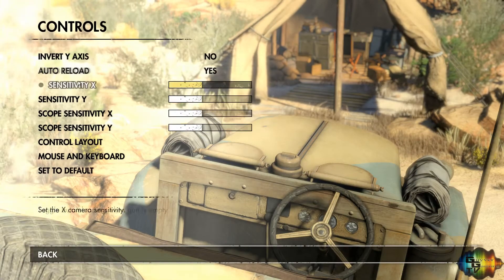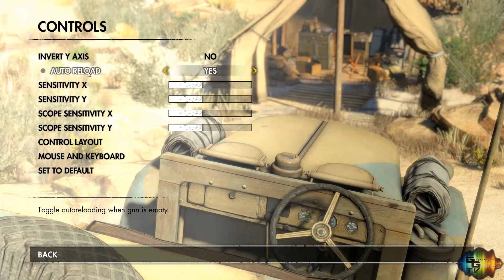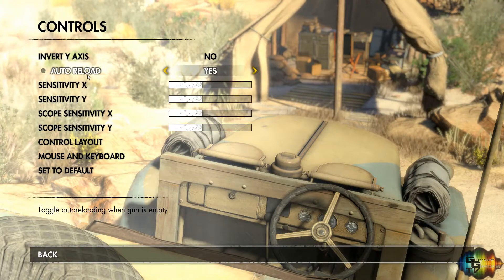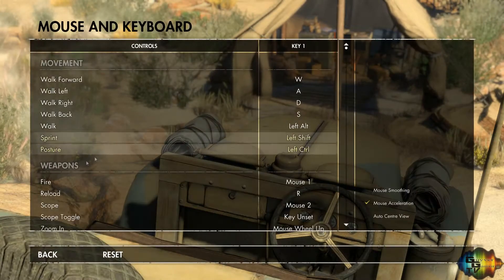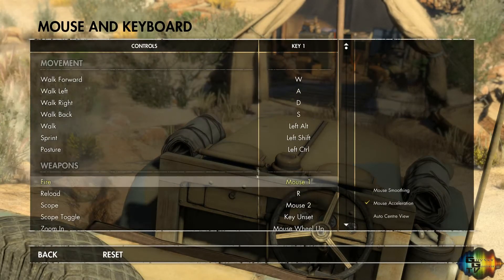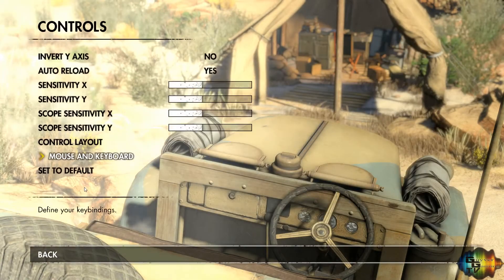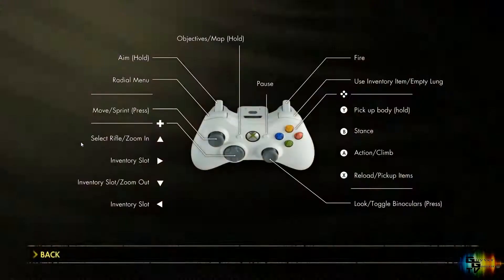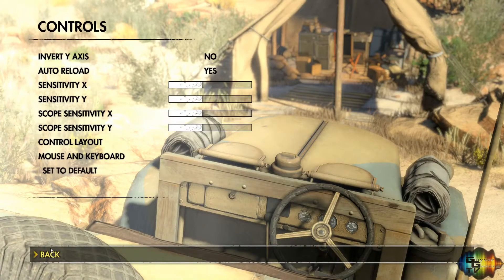And then your controls — you've got your inverts and auto-reload. I don't actually use that often because I reload before I'm out. You've got mouse and key bindings so you can change all your key bindings in here, which is really handy. You've also got a controller layout, but honestly, anybody playing this on PC with a controller is a muppet in my opinion — it's a shooter, mouse and keyboard all the way.